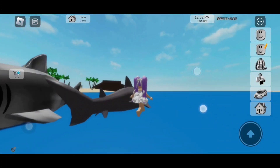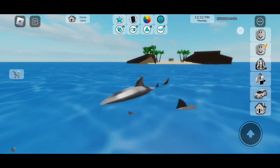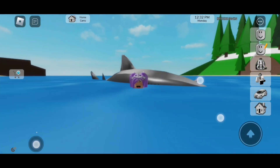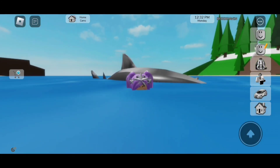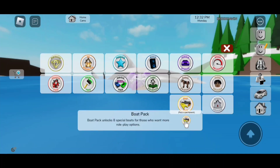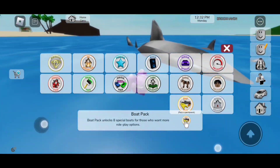The other one is just plain gray. So for this shark — the very cool one, the big one — you do need to click on the shopping cart, and that will take us to the game passes. If you click on the boat pack and you purchase the boat pack, you're able to get this shark.